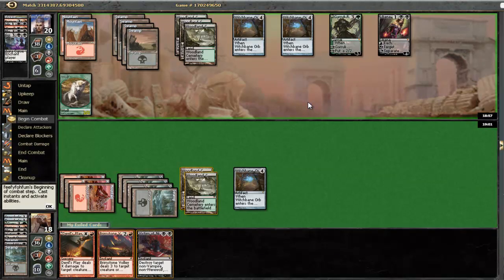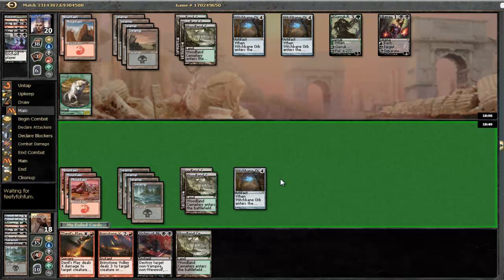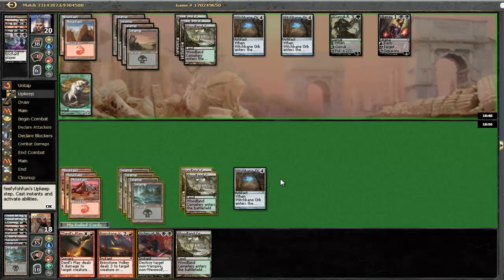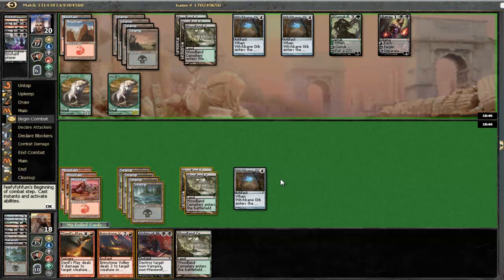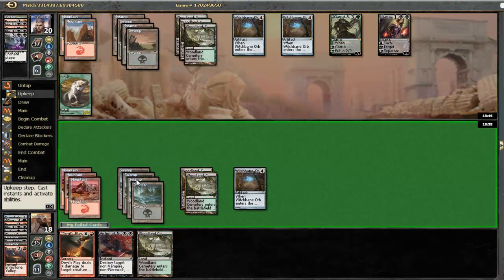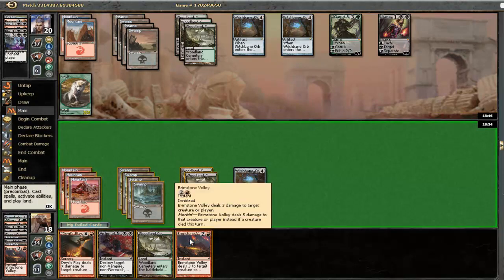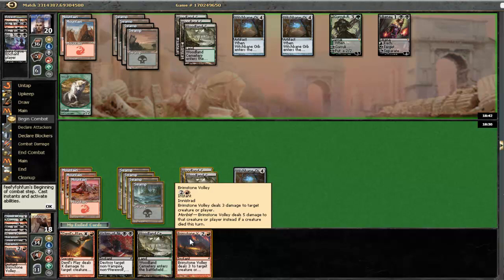Let's see what he does. He made a Wolf. He chooses not to make me discard anything with Liliana. I think the bad news here is that he probably has a lot of removal spells in his hand since he decided not to activate Liliana. At this point I'm just gonna shoot this guy with a Brimstone Volley. Brimstone Volley number 2. This game could take a while. Let's Brimstone Volley this guy too.